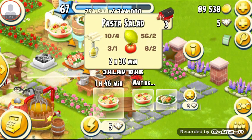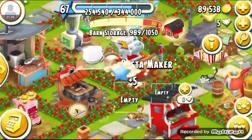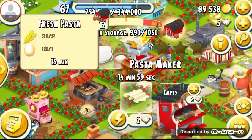Pasta salad requires 4 fresh pasta, 2 lemons, 2 tomatoes, and 1 bottle of olive oil. It takes 2 hours and 30 minutes to be produced. You can get fresh pasta from your pasta maker.